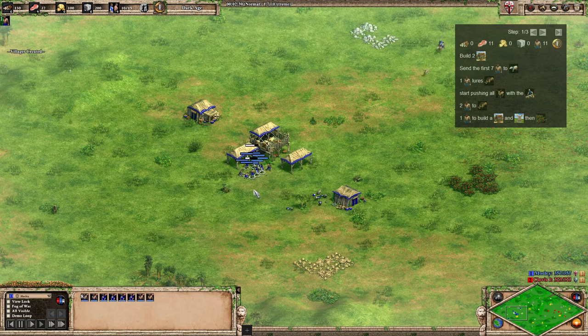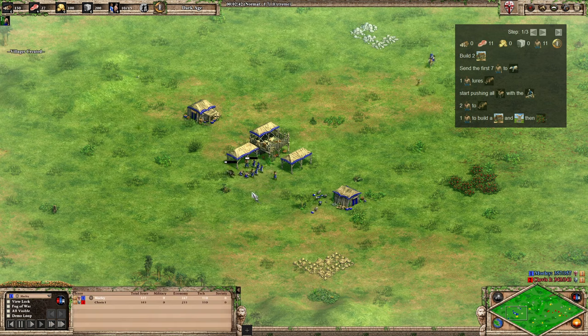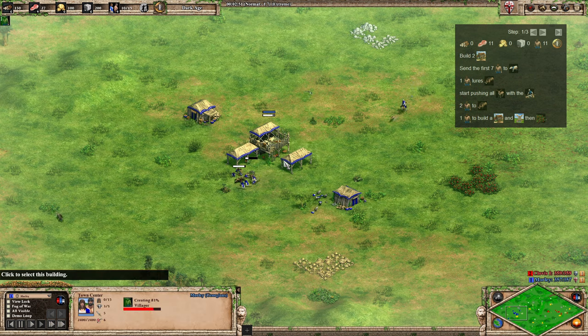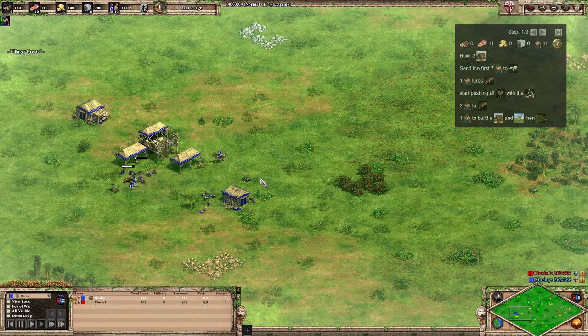Now here we've got eight on that sheep — we're going to take six of them to kill the boar, so we've still got two gathering. We just had to force chop the food there very quickly. As you can see, we're pushing the deer in as well, so we do want to get that juicy venison.